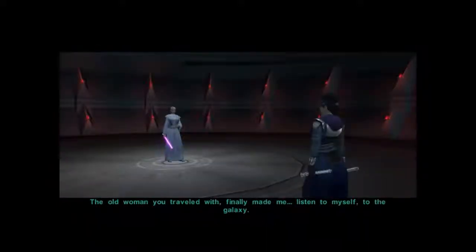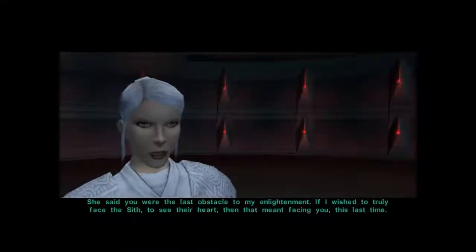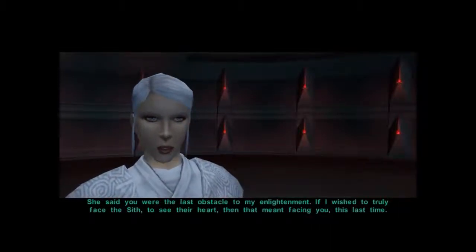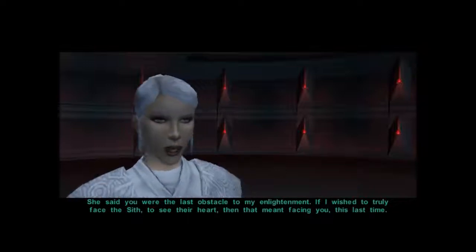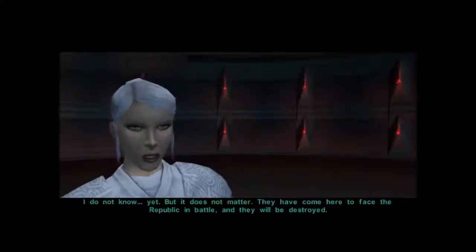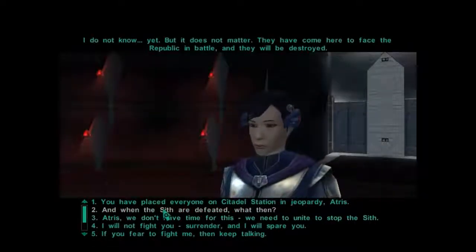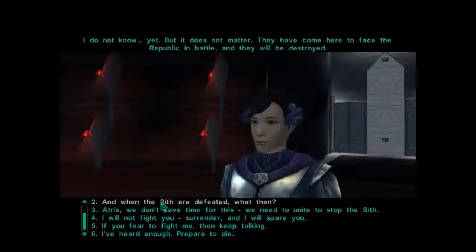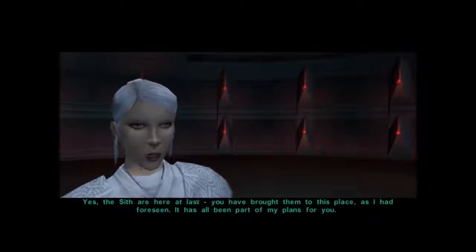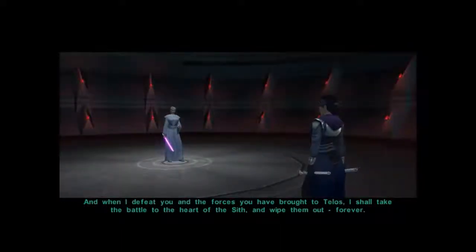What happened to you? The old woman you traveled with finally made me listen to myself. To the galaxy. She said that you would come here, and that you would face me in battle. There's no reason for us to fight. She said you were the last obstacle to my enlightenment. If I wished to truly face the Sith, to see their heart, then that meant facing you this last time. She's just playing you, Atris. Did she say where the Sith were striking from? I do not know. Yet. But it does not matter. They have come here to face the Republic in battle, and they will be destroyed.